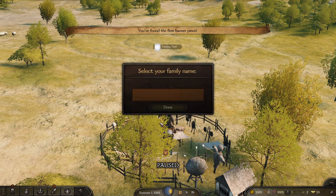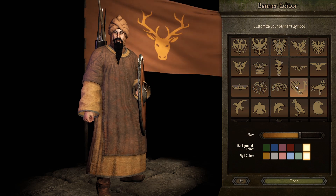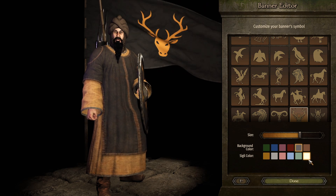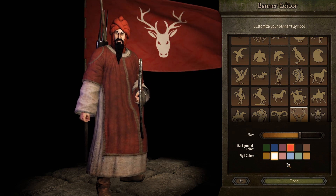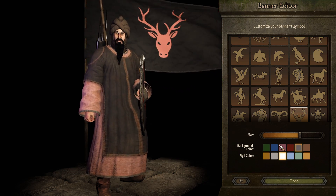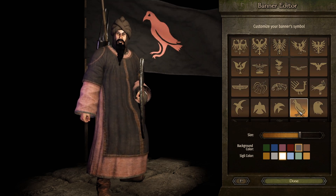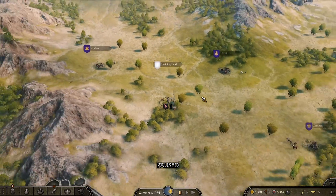We're going to leave this area. Select our family name — there's our family name, beautiful. Now we've got to select our flag. It needs to strike fear in the heart of all men. Black — if that doesn't scare the crap out of your enemy I don't know what will. And a black flag with a pink crow — that is terrifying. Seems legit, let's do it.